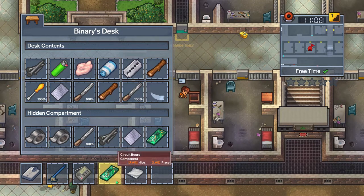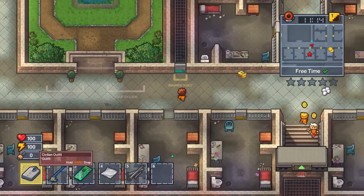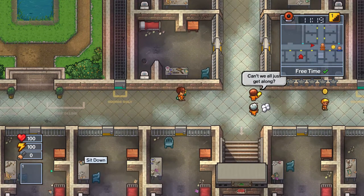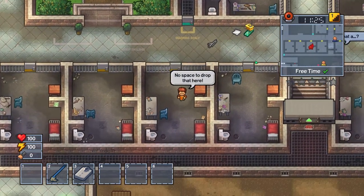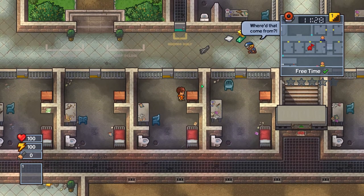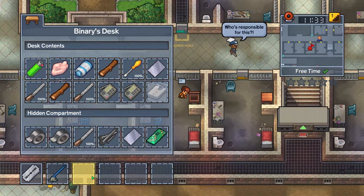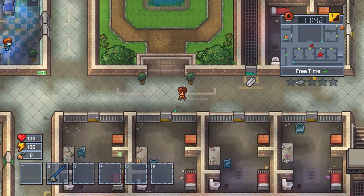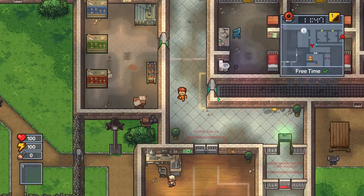I'm going to take that out and take the nails out as well. Let's drop that, drop that, drop that. Okay, I'll hide that as well. Yeah, I think that's good - let's stash that too, why not.